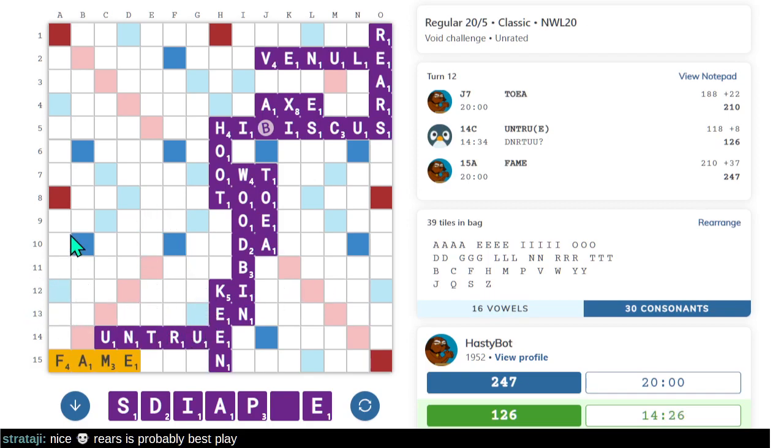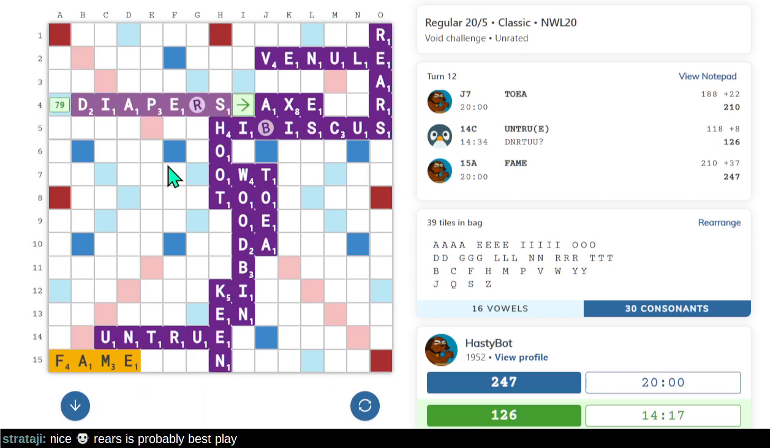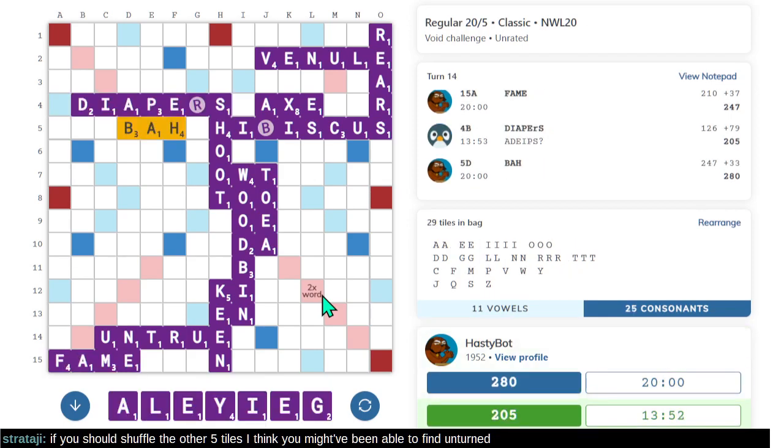Hasty Bot takes the corner and gives us DIAPERS and stuff. We could play DIAPERS. Could I have some crazy nine-letter word through the KI? How great would that be? It's not out of the question but for me it's out of my ability. I could very much see KI taking that spot, but 79 points for DIAPERS — we'll take it.